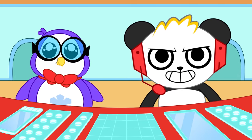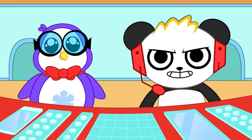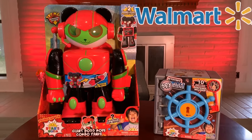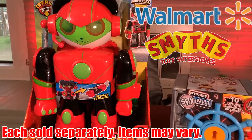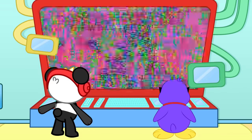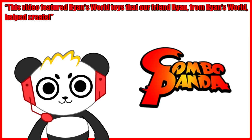Now that we have the giant Boss Mode Combo Panda and the Mystery Spy Vault, we are ready for any mission! Parents — the Ryan's World Mystery Spy Vault and the Ryan's World Giant Boss Mode Combo Panda are available at Walmart in the U.S. and Smith's in the U.K. Each sold separately! Items may vary! Alright guys, that was a lot of fun! I'll see you later! Bye!